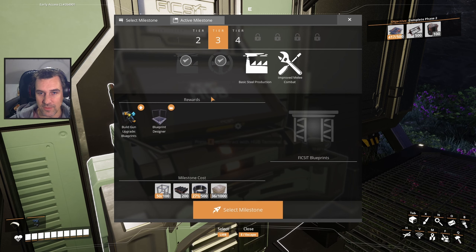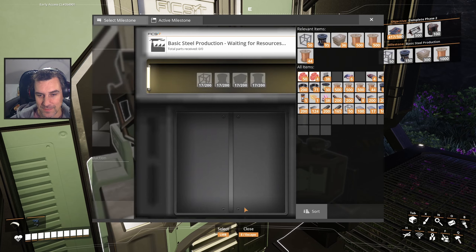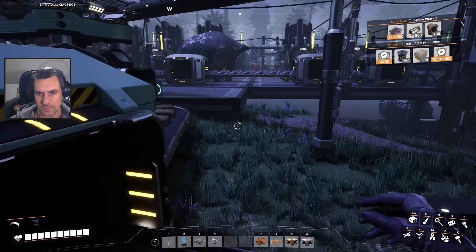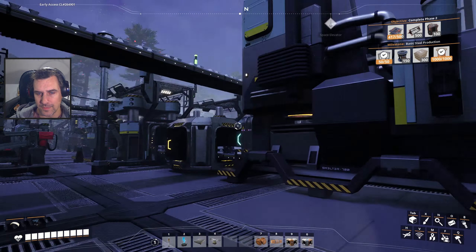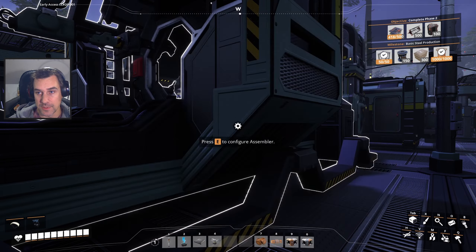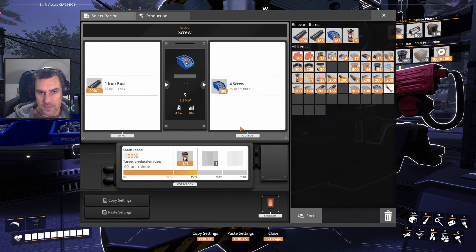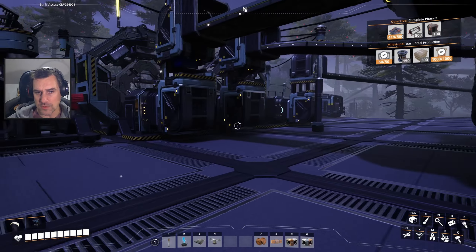We're nowhere near that, so let's just stop looking at that. And once again, I'm probably going to ignore jump pads - sorry, jump pads. I can pop my wire in here for now, and I can probably pop the frames in there now too, because I should have lots of that stuff. A couple other things I want to do - I want to have the frames hooked up to a storage box, and I also want rotors.